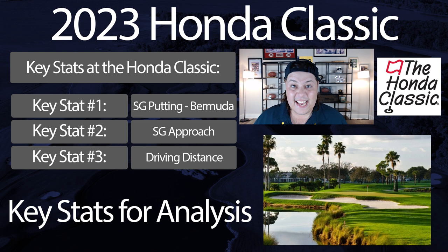Number two: strokes gained approach. It's the most important stat week to week, but what I want to specifically focus on are the mid-iron ranges — the 125-to-150, 150-to-175, and even 175-to-200-yard ranges — which are overutilized at PGA National compared to any other course on tour. The wedge range of 50-to-125 yards and the 200-yard-plus buckets tend to be slightly underutilized versus PGA Tour average, so mid-iron performance is especially worth targeting this week.